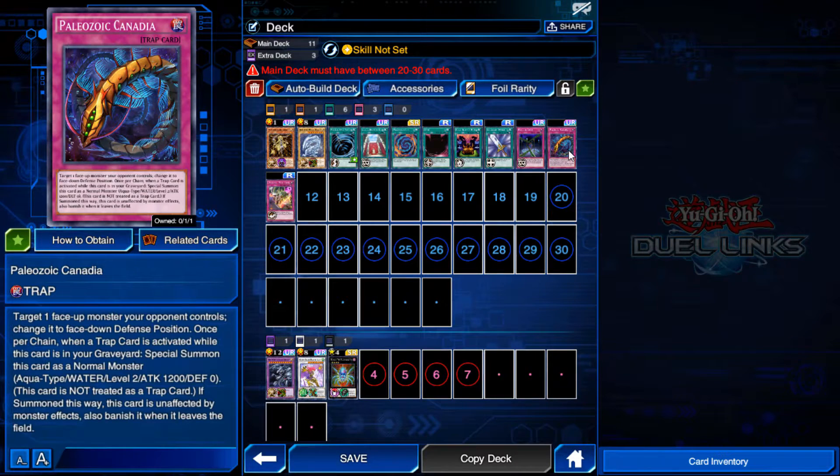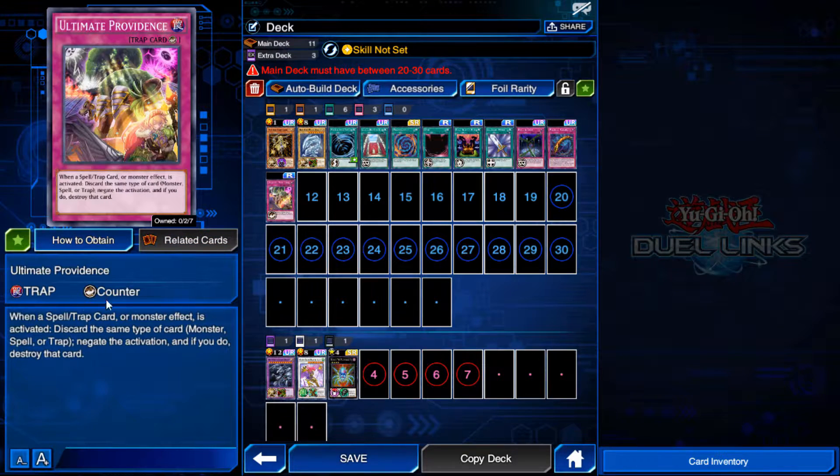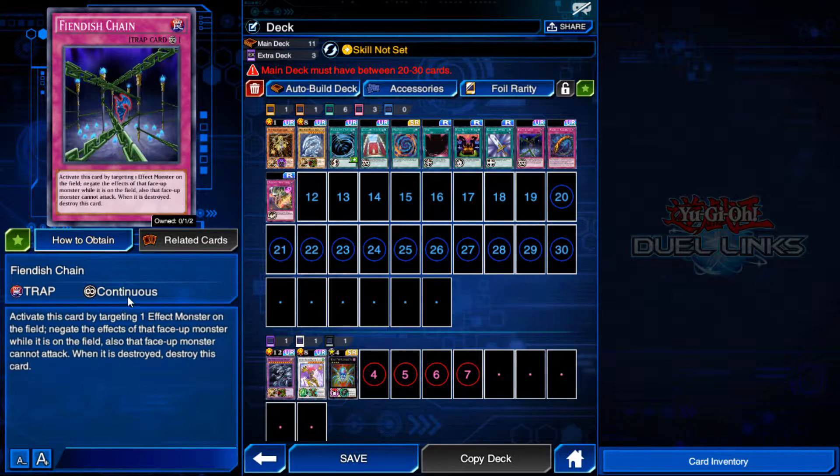And for traps, we have normal traps, which are similar to quick play spells and can be played at almost any time. Counter traps, which can stop other effects from activating. And continuous traps, which stay on the field and can be used whenever the condition is met. Note that traps must be set face down for one turn before they can be played. However, they can be played at almost any time, even on your opponent's turn.